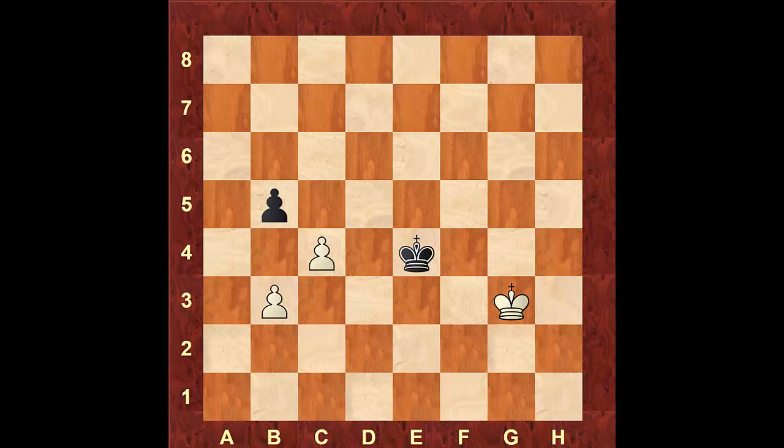If you push the pawn to create a passed pawn, he will be able to take and catch it. Therefore, what you want to do is push the pawn to b4, gaining the opposition. Now he has to retreat — either king to c6 or king to e5. If he moves back to c6, we advance on the other side with e4. You have to be careful: coming with the king to d4 lets him take the opposition and the game is drawn.